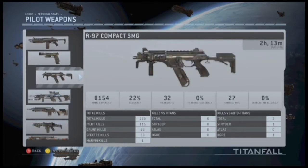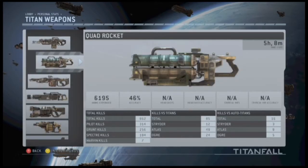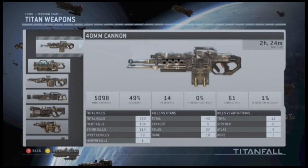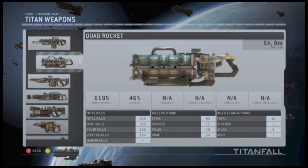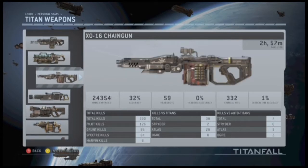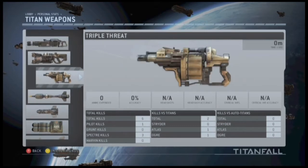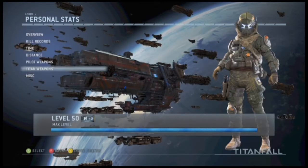Pilot weapons: the R97 has been played for two hours and 13 minutes — that's how long I used it to get the regen requirement. The 40mm cannon is still my number one used weapon from last generation. The plasma railgun I've used for two hours and two minutes, which will probably pass the chain gun when I'm done. The triple threat is going to be a pain to use — I just cannot wait for that.